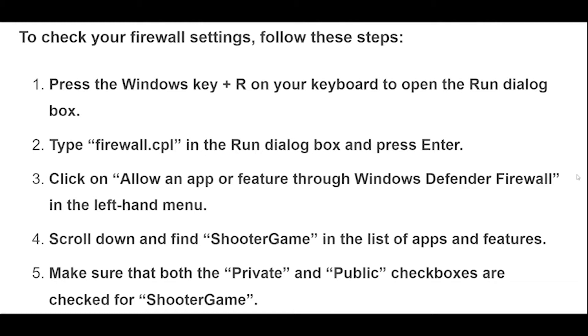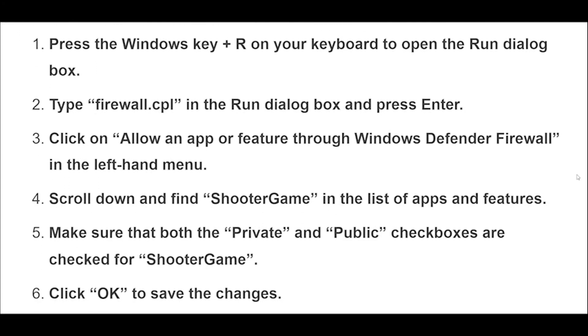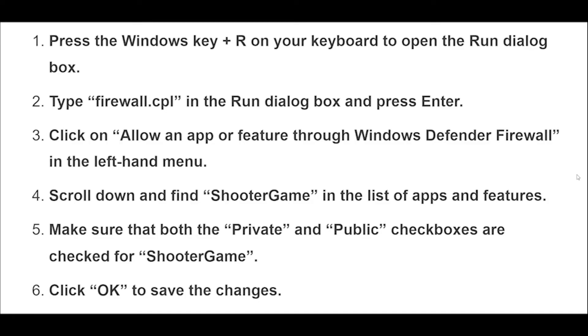Press the Windows Key plus on your keyboard to open the Run Dialog box. Type firewall.cpl in the Run Dialog box and press Enter. Click on Allow an App or Feature through Windows Defender Firewall in the left-hand menu. Scroll down and find Shooter Game in the list of apps and features. Make sure that both the private and public checkboxes are checked for Shooter Game. Click OK to save the changes.